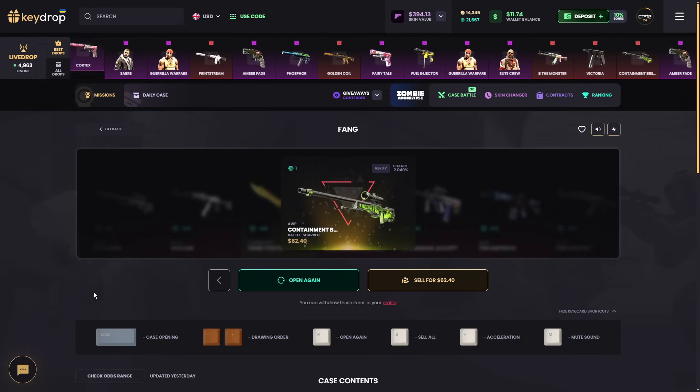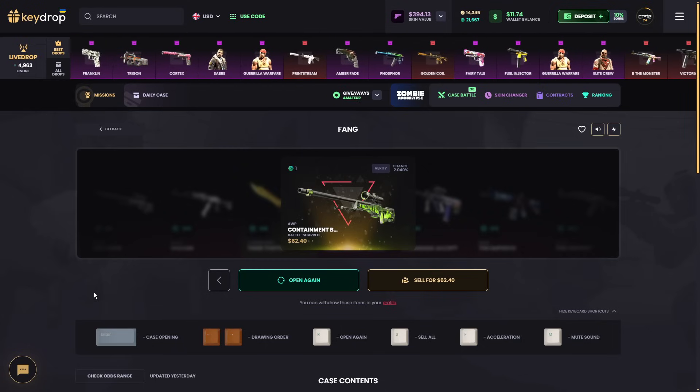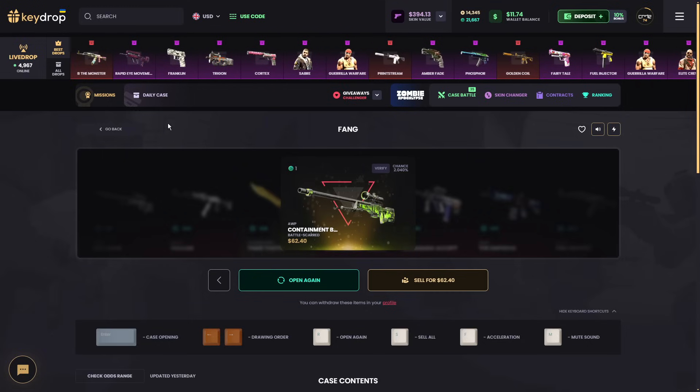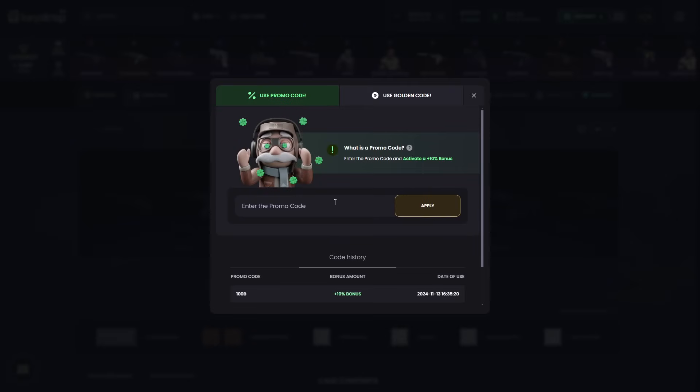That's it for today guys. If you also want to join Keydrop make sure to click the link down in the description or in the pinned comment down below. If you want to use the promo code just type in 100B and press apply — enjoy a free 50 cents and a 10% deposit bonus for as long as this promo code is activated. I hope you guys liked the video — don't forget to comment, like and subscribe, and have a nice day.